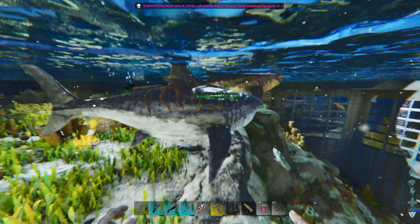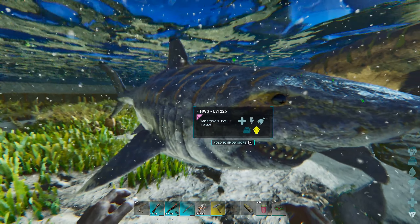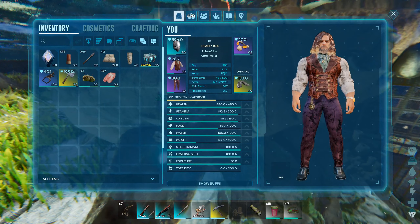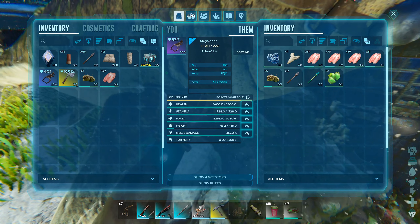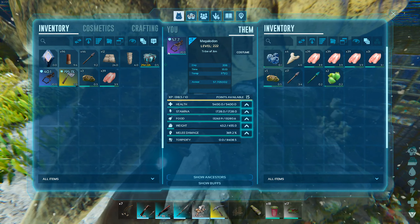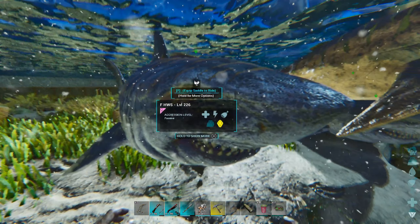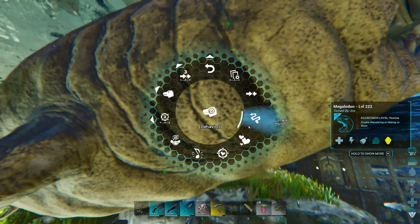This was our baby, who's now fully grown — the female with the high health, weight, and stamina stats. We want to breed her with our max level male here. What we're trying to get from the male is the high melee damage and high food stat — those are the only two stats we need from him. Let's set them both to mating and get that happening. She should start mating there. I'll also make sure the others are not breeding — let's disable mating on that one as well.